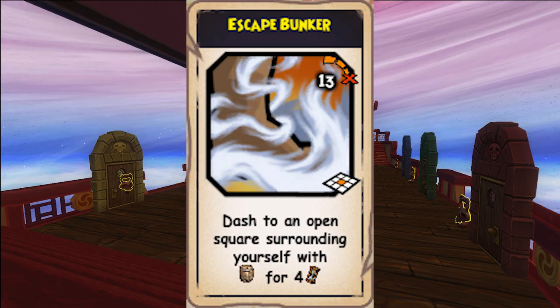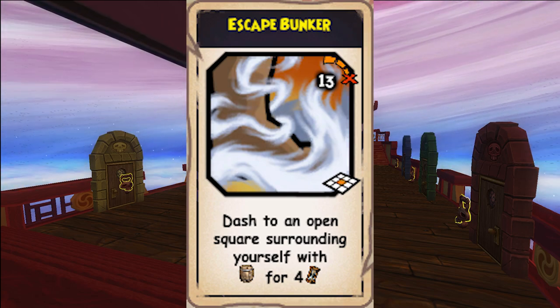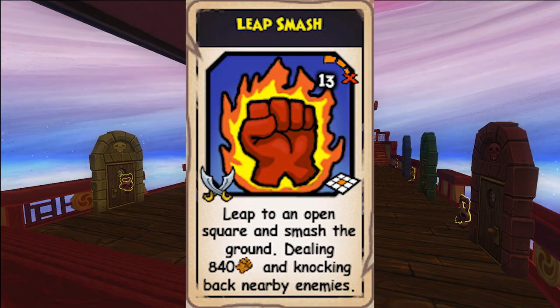Escape Bunker allows you to dash into a tile up to 9 tiles away and summon a ring of barrels around you that last 4 turns. Leap Smash allows you to leap to an open tile and smash the ground, knocking back your enemies.